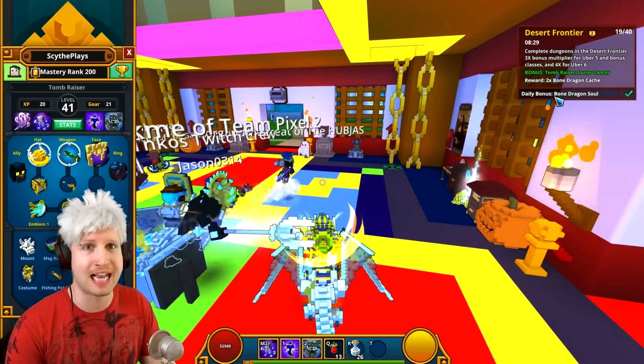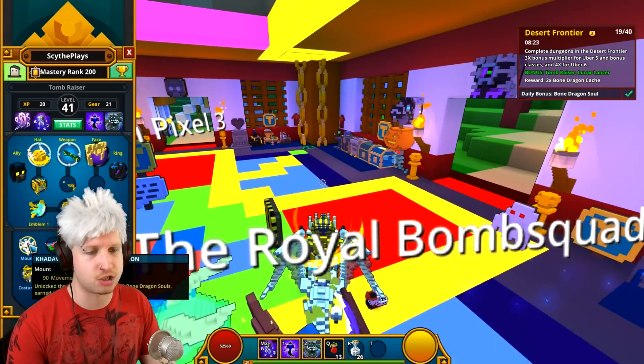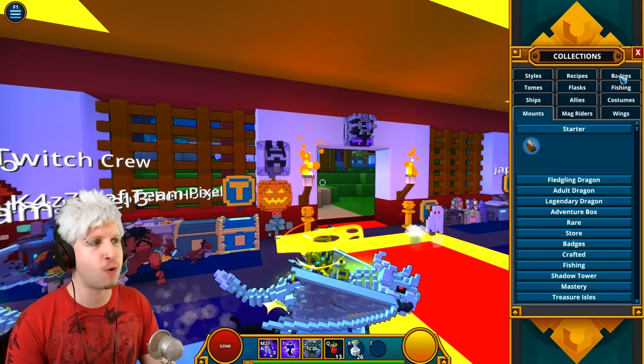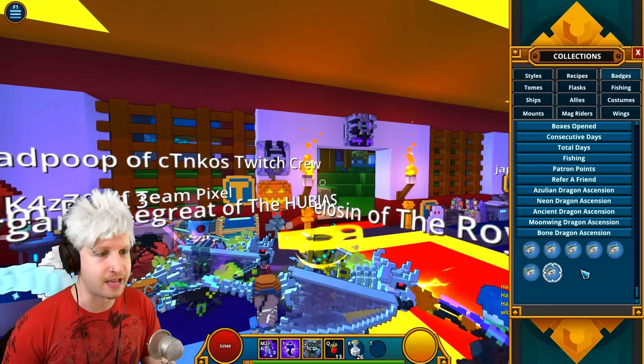That daily dragon soul is actually non-tradable, so it's just for your own sake. The way that you actually tell what dragons you're getting — we're rocking the maximum bone dragon right here. Press Y as your default key, go to badges, scroll all the way down, and here's all the different dragons. We're just going to go to the bone dragon, because it's the current dragon in the game.